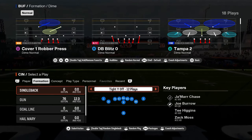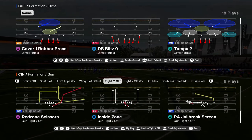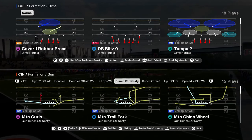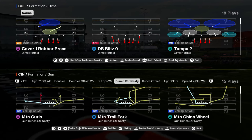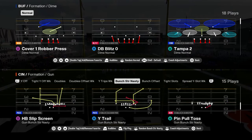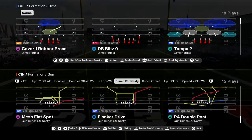Super good. This playbook has doubles with the PA zone read with the double crossers. It has a tight white off, which is a really good formation with flood drive, mesh spot, PA go slot cross. You have a cool, unique combination here of bunch strong nasty, bunch offset, and tight slots, which is a really good three-formation combination to have. You have bunch strong nasty with some unique plays and good staple plays like wide trail, mesh flat spot, and PA double post — kind of a unique play.